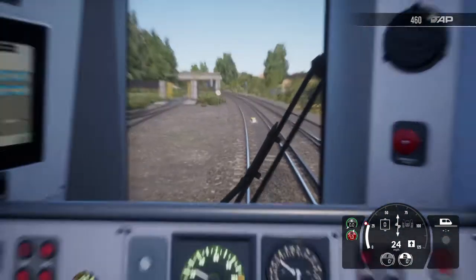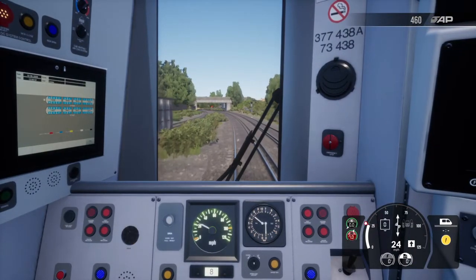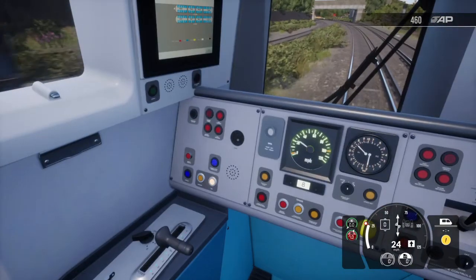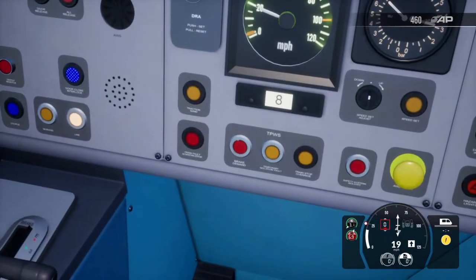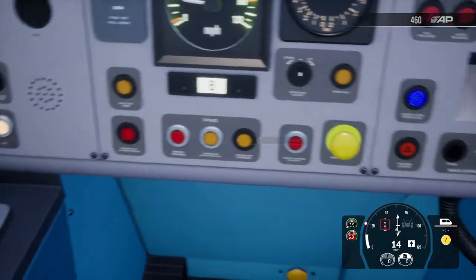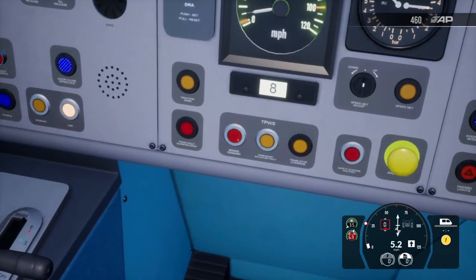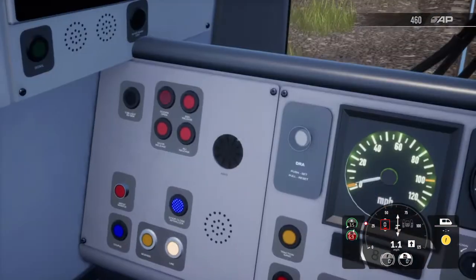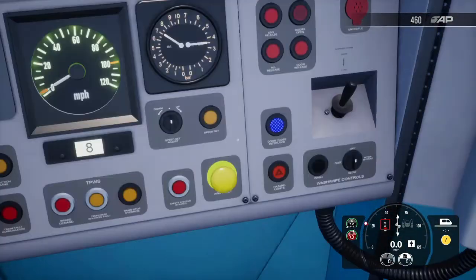Here we're approaching the AWS magnet for this red signal. You'll hear that alarm noise — if we don't respond to it, emergency brakes apply. The little TPWS brake demand light is now flashing because we haven't responded to it, indicating that a brake demand has been applied.